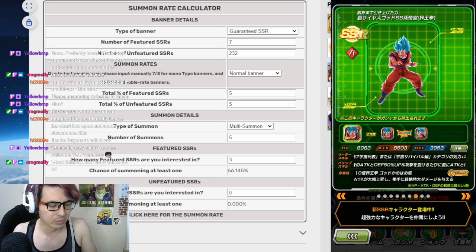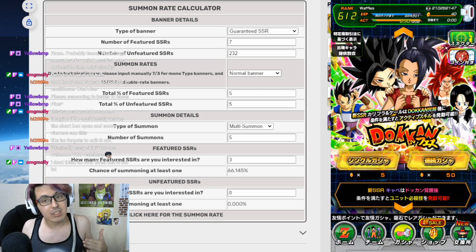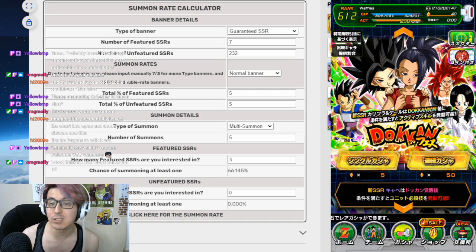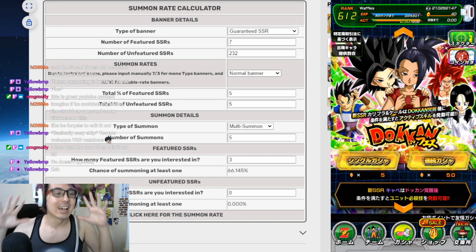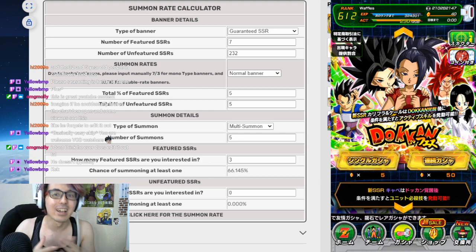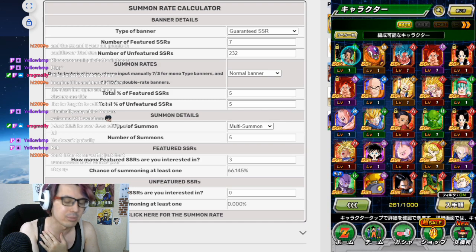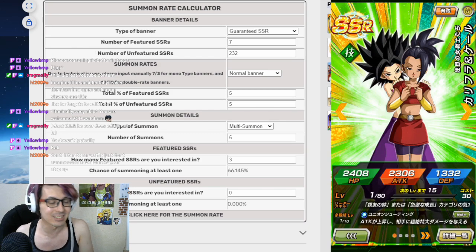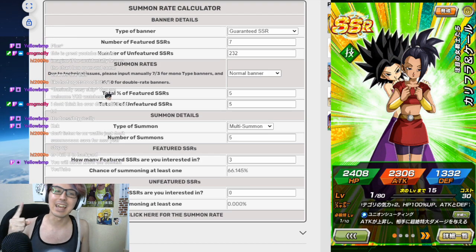Hit is garbage, and Kaioken Goku is also garbage. Honestly, if you need that for some of your content — maybe your Universe Survival Saga team needs a little bit of help — it's worth going for it. But that's all from me. Hopefully, if you do summon, you have good luck. Like I said, I spent all my stones but I did get a copy. We'll probably edit those and put it on the channel because there are some crazy summons. Thank you very much for watching and I hope you have a good day, a good week, a good life.